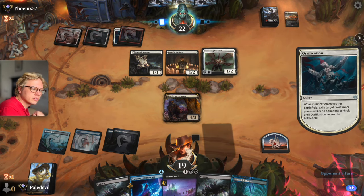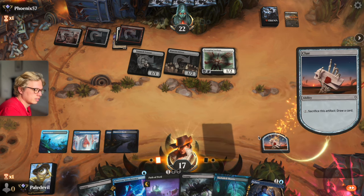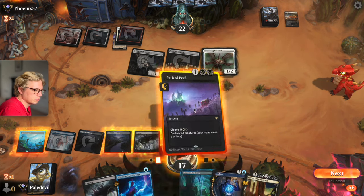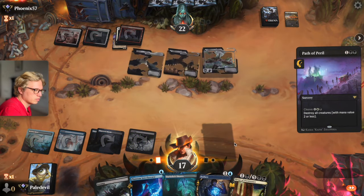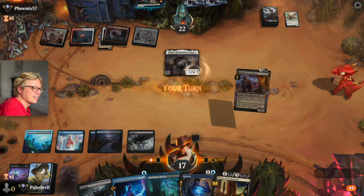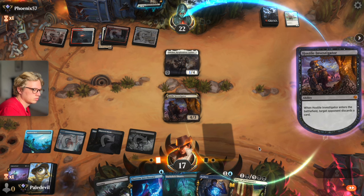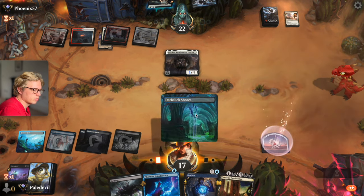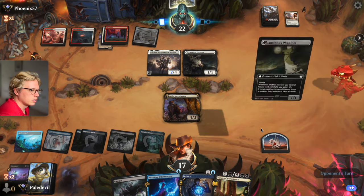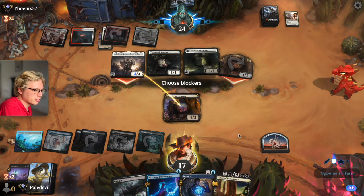Alright, bro. I gave him too much credit — he really didn't have anything. He's just gonna wipe this. Make him discard. Next turn we can get the other side of Virtue out. Lunarch Veteran. Okay, let's see if he attacks here. Yeah, he is — he doesn't think I'll block. Of course I'll block.